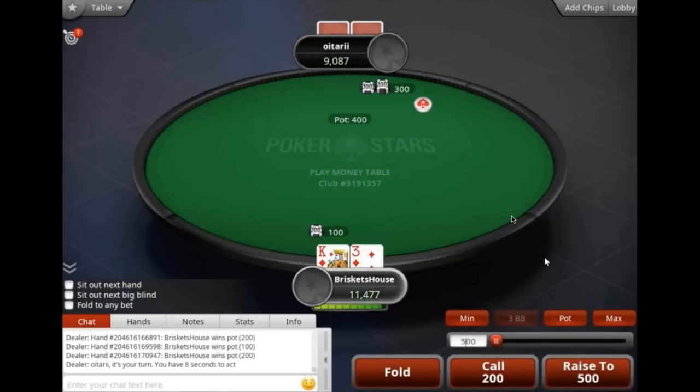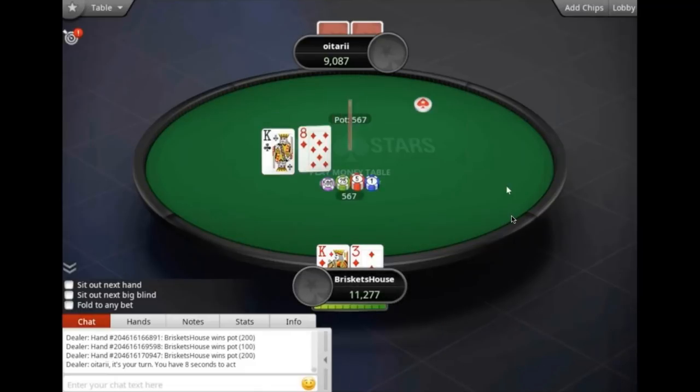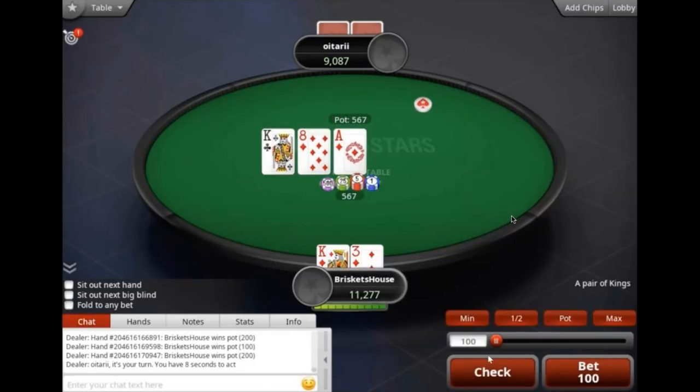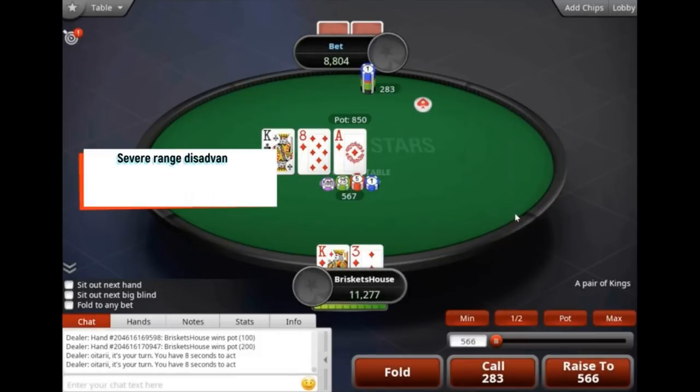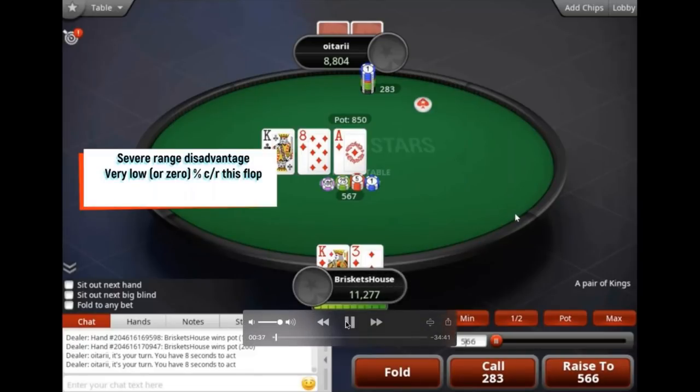Pretty simple defend here — a 3x on the button, and I think that's pretty good reg into reg. Once you get down maybe around 30 big blinds, you're not going to be 3x-ing the button. Maybe a 2.5x looks good.